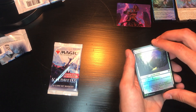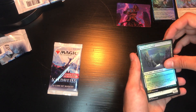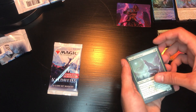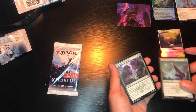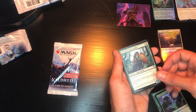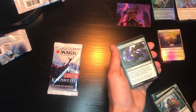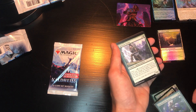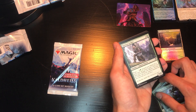We're starting pack two off with a holographic Woodland Chasm — that's really cool, a holographic land. Then into our commons: Sarulf's Packmate, Struggle for Skemfar, Guardian Gladewalker, King Harald's Revenge, Horizon Seeker.